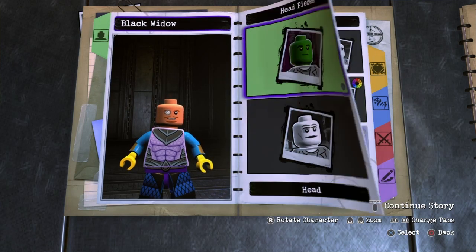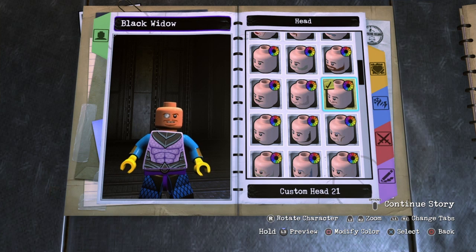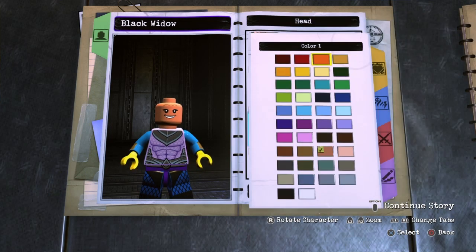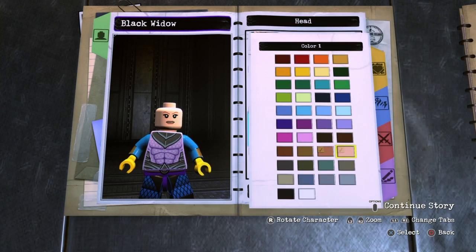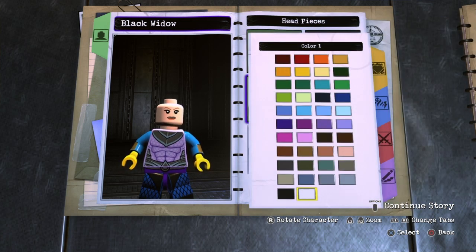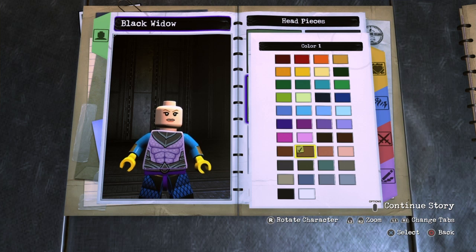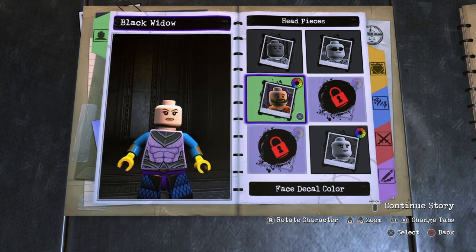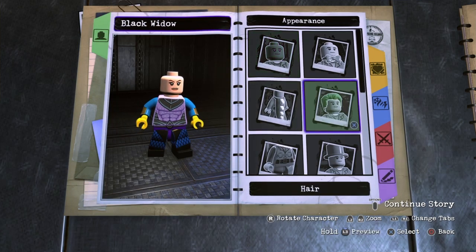For the head, you want to go over to just the regular heads and go up to head again. The one I decided to go with was just like a regular female head — custom head number 49. I went ahead and made it this skin color. For the facial decal color, I actually decided just to give her dark red, because in a lot of the promo images and posters of Black Widow, she has dark red hair. I just like the way it looks better on this Black Widow custom.